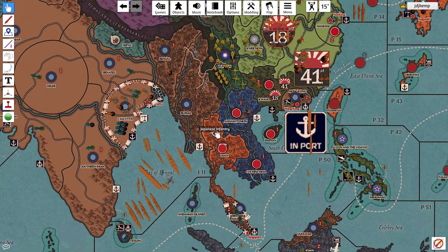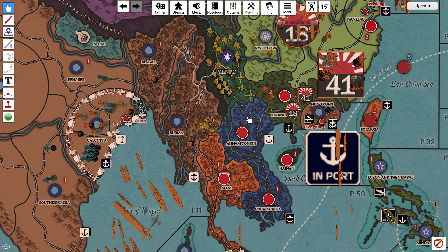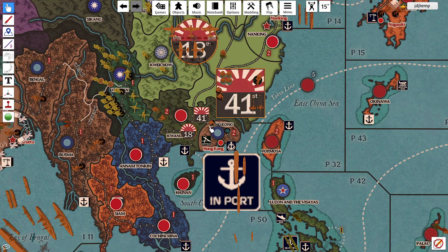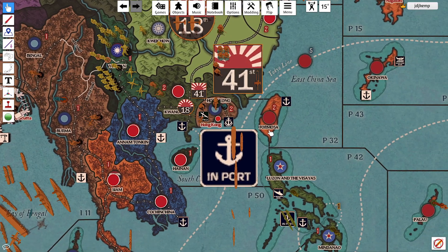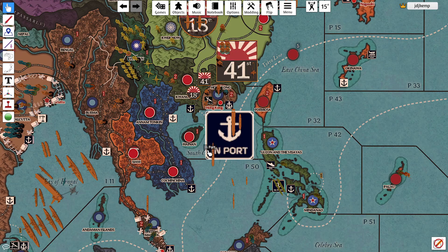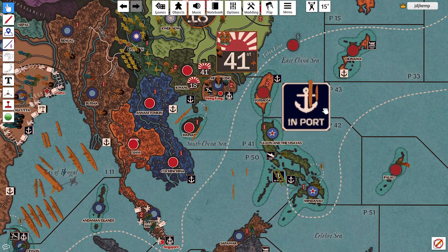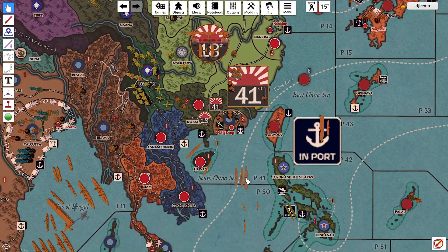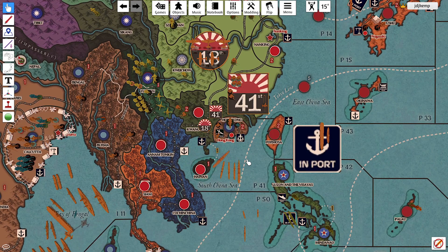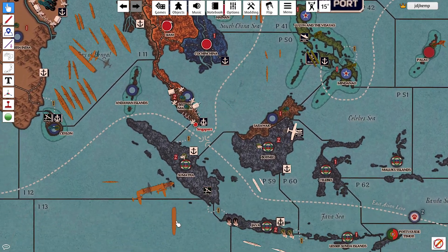Other combat moves: the other infantry in Siam will assault Burma, joined by the infantry and artillery in Nam Tonkin. An infantry, an artillery, and the CAV in Kuangtung are going to assault Hong Kong. The light cruiser comes out of port from Kuangtung. All three ships move down from P-14 into P-41, actively blockading the Hong Kong port.